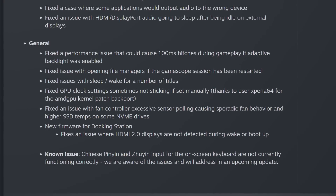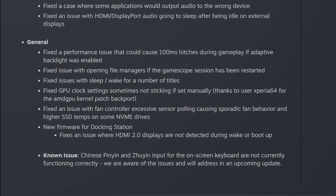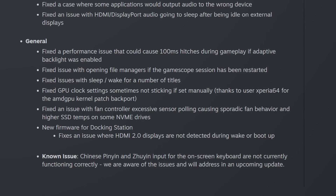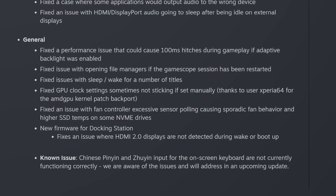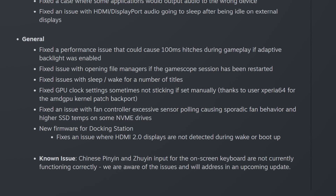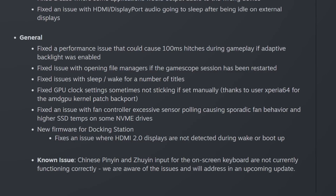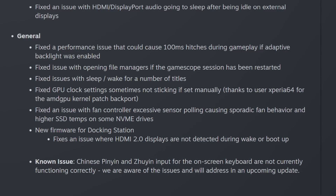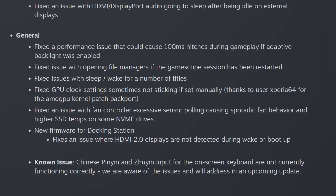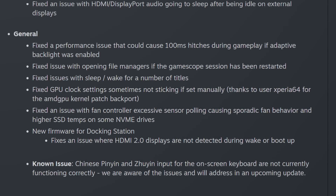They had several general fixes as well: a performance issue where the adaptive backlight setting would cause games to hitch for 100 milliseconds, an issue where file managers wouldn't open correctly if GameScope had been restarted, sleep and wake issues for a number of games, GPU clock settings not sticking in some cases, excessive fan and temperature sensor polling, and new firmware for the official docking station which resolved issues with HDMI 2.0 displays not being detected during wake and boot.